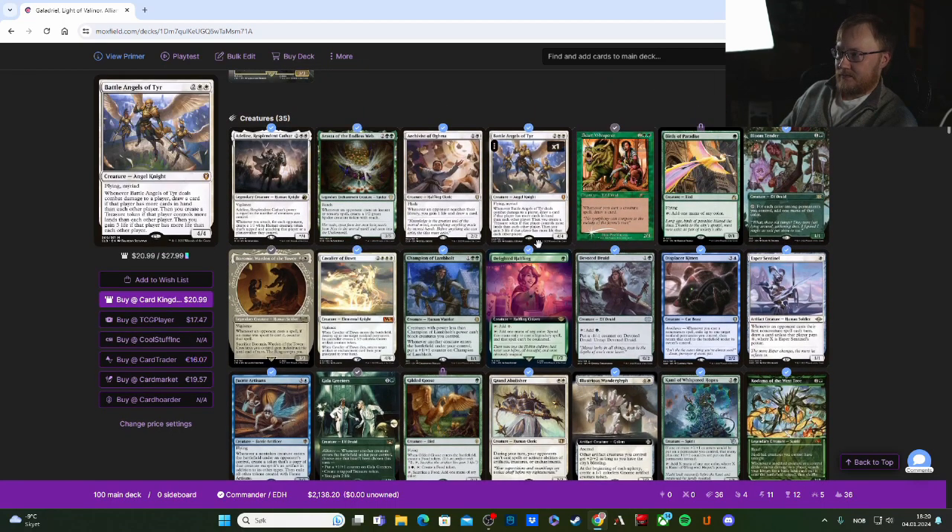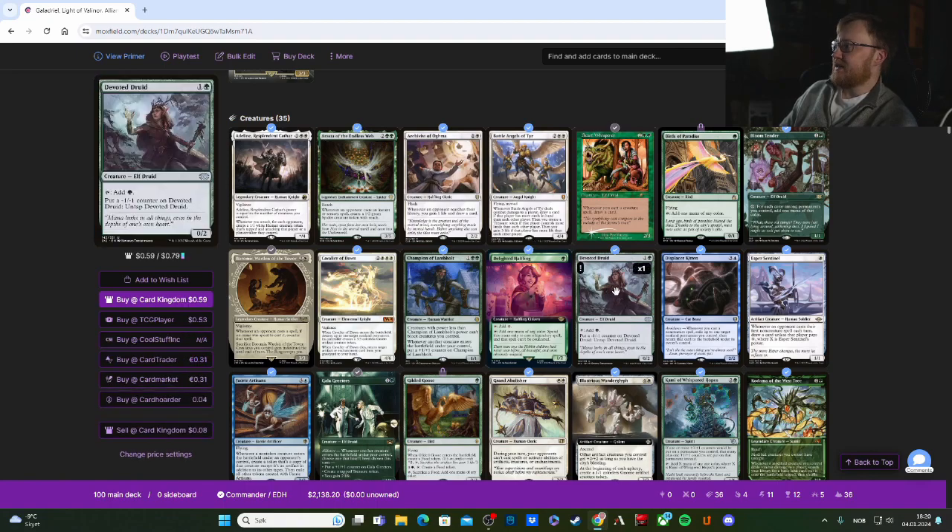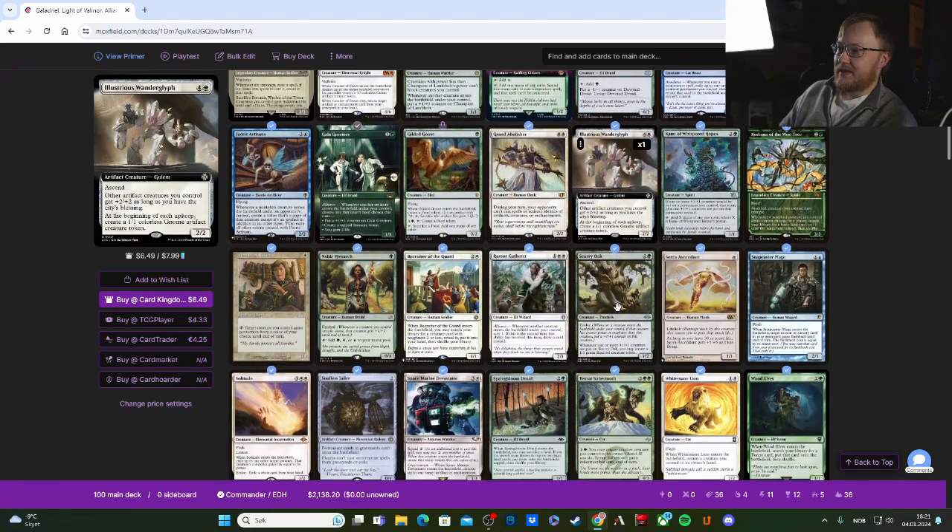Arasta of the Endless Web is great: whenever an opponent casts an instant or sorcery spell, create a 1/2 green Spider creature token with reach, which also triggers Galadriel. You can tap it and use minus one when it has one counter to untap it, and if you then play a creature you can add a +1/+1 counter to remove the -1/-1 counter — a nice little hack.